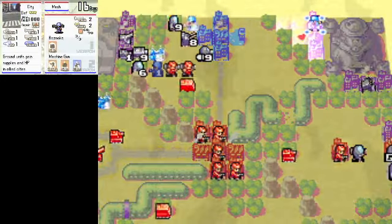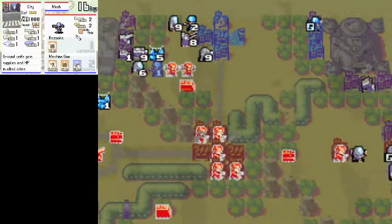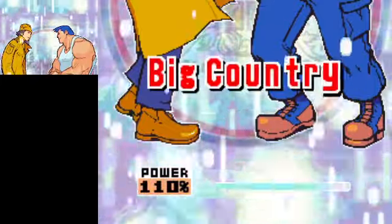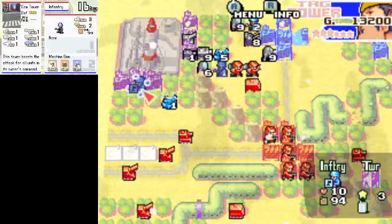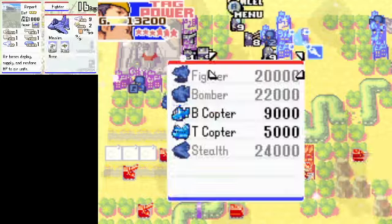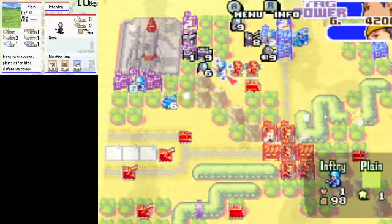Alright, we've got a Tag Power — perfect. Let's fire that off right now. It's a good thing that unlike Lightning Strike, Tag Powers actually do refresh your infantry as well. Make sure I do not misclick there. Switch to Max. And it's over.